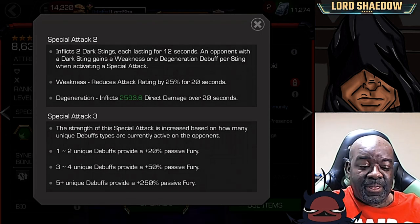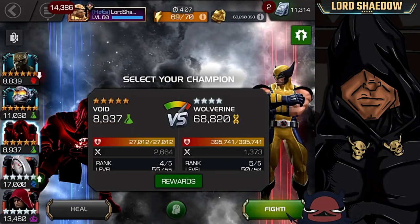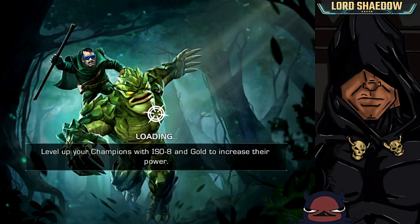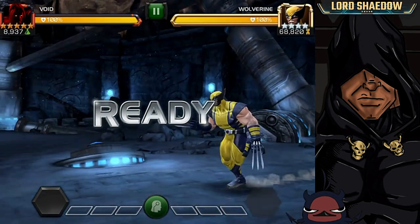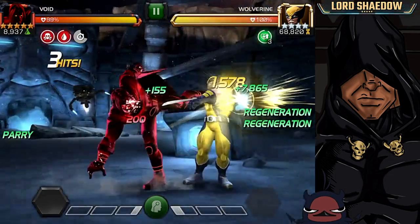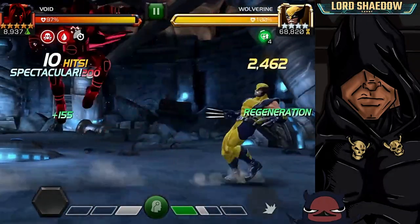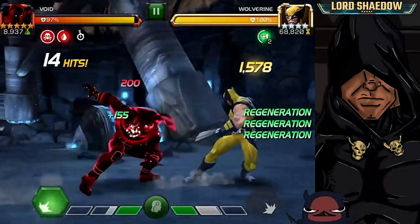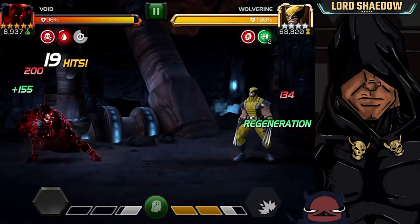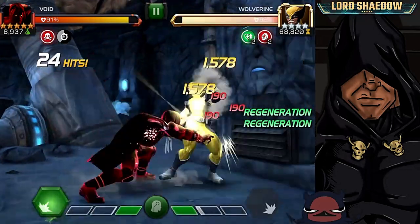We're going to end the video with two fights. The first fight is Wolverine in Realm of Legends — you get to see what Void can do there, even unawakened. The final fight is going to be against a Red Deadpool in Act 6 — he doesn't get a ton of regen, so that fight's going to be a little longer, but you'll see that Void can still do the job. Take care everybody — click like, subscribe, leave a comment and let me know what you thought about the video. You all have a blessed day!